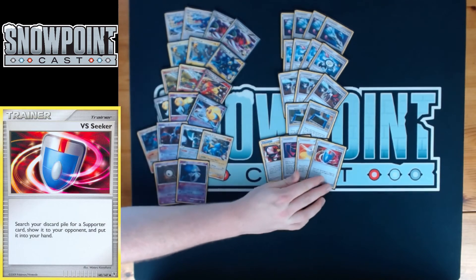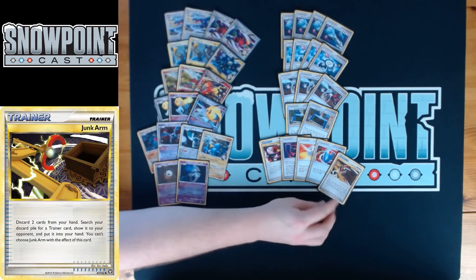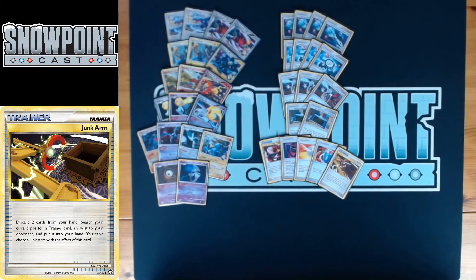You're also playing one Vs. Seeker — search your discard pile for a Supporter card and put it in your hand. Great for recovering Supporters, and with Junk Arm it makes your late game super versatile. You have the option to grab Supporters out of your discard pile, and you can even do it twice — for example, using Vs. Seeker for Junk Arm, then Junk Arm for Vs. Seeker, then Vs. Seeker for Bertha's a third time, which can throw a wrench in your opponent's plans.